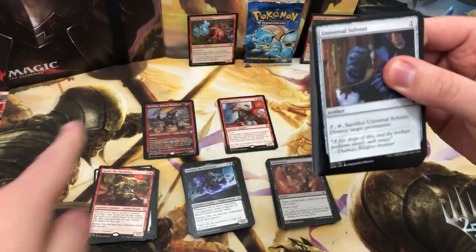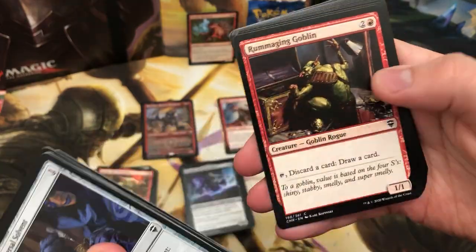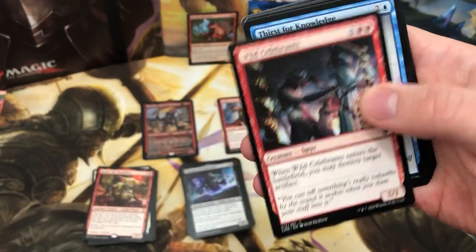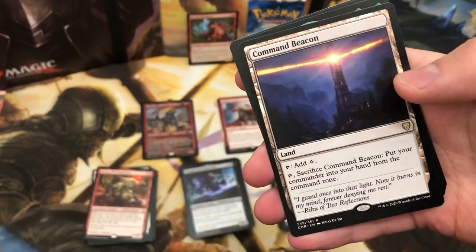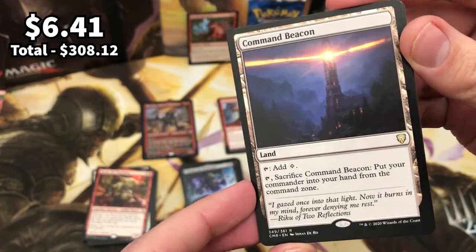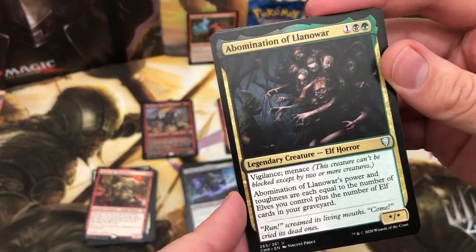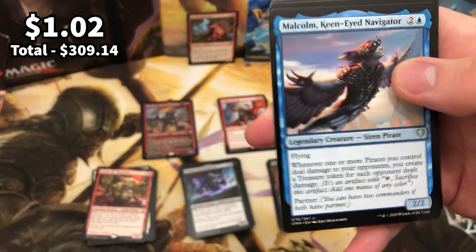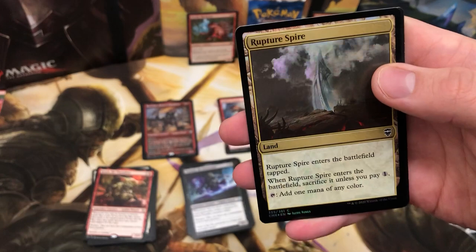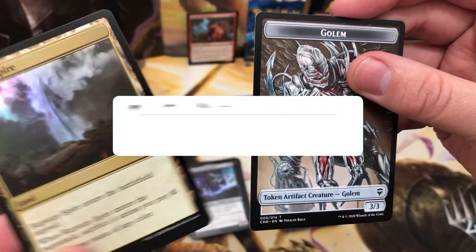We'll just pretend that was our last pack because that was something special — didn't think I'd be getting two foil etchings in one box. Terramorphic Expanse, Omen Speaker. Moving to the uncommons — come on, something really really good. Command Beacon — pretty good land to finish off the box. Abomination of Llanowar — another really cool legendary creature, big fan of it. And we've got Malcolm again. Rupture Spire for the foil.